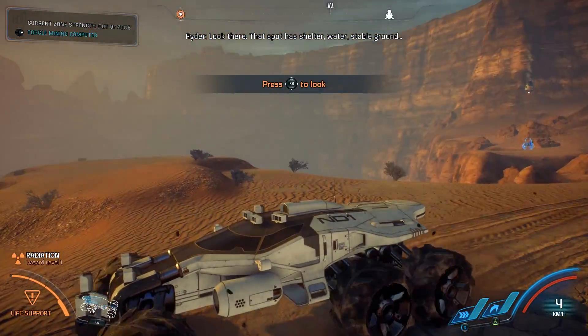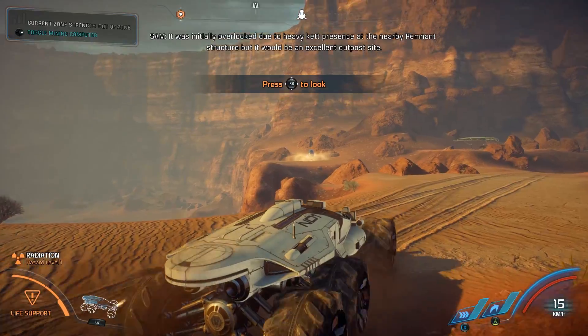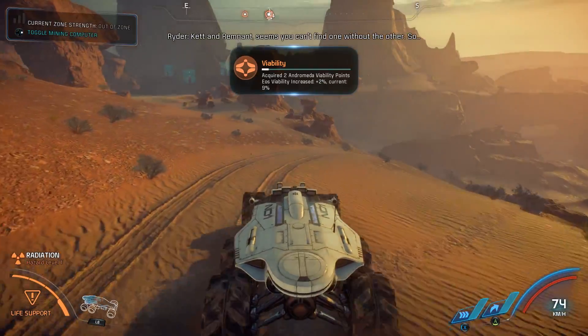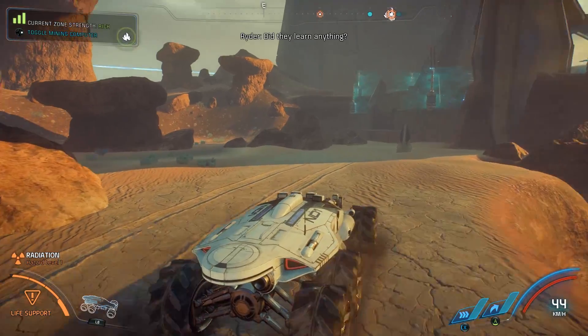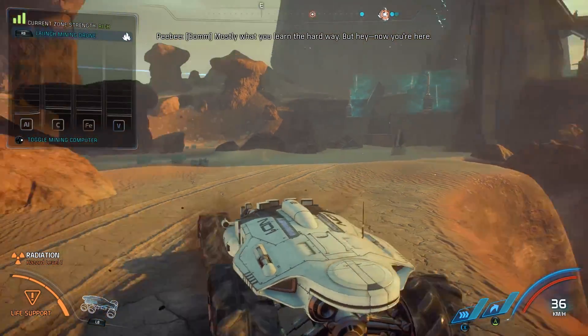Look — that spot has shelter, water, stable ground. It was initially overlooked due to heavy Kett presence at the nearby remnant structure, but it would be an excellent outpost site. Kett and Remnant seems you can't find the site — some folks were interested in the monoliths too. Did they learn anything? Mostly what you learn the hard way, but hey, now you're here.